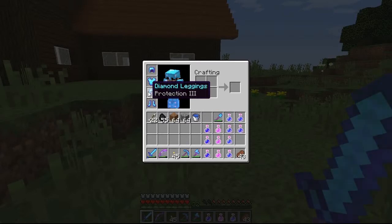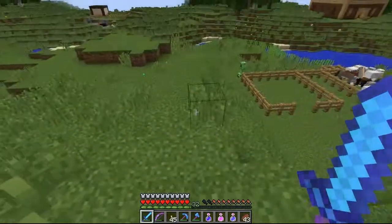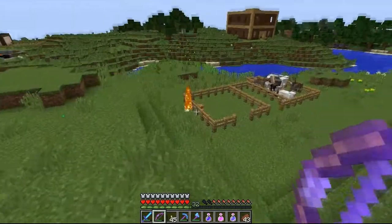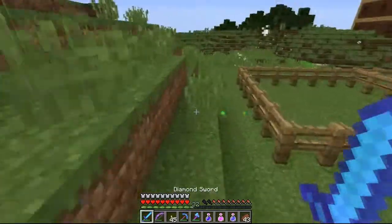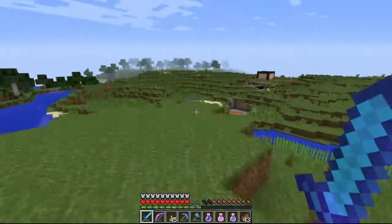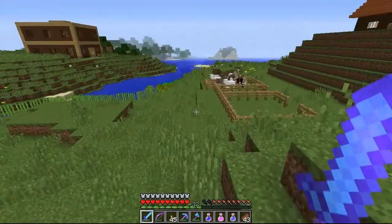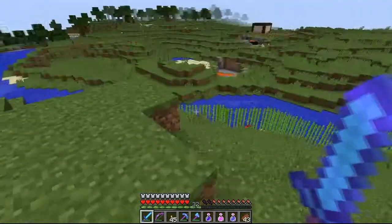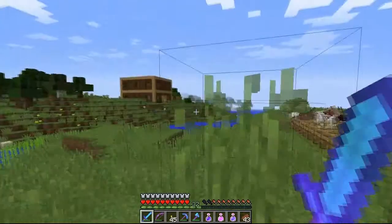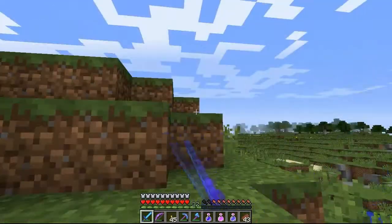I could use some more iron. Let me go explore some terrain while I get the iron. Hey look, cave. That cave led to a stronghold. That stronghold led to another abandoned mineshaft. So that is three abandoned mineshafts in this world — two over there, one over there.